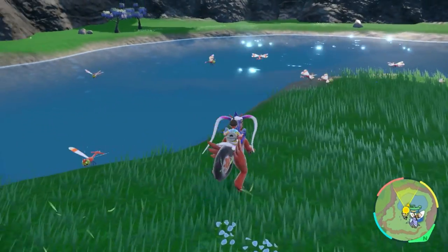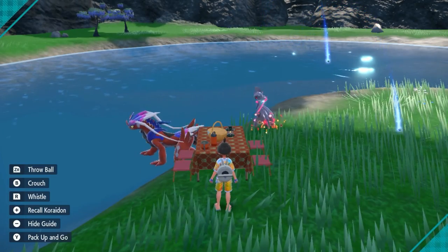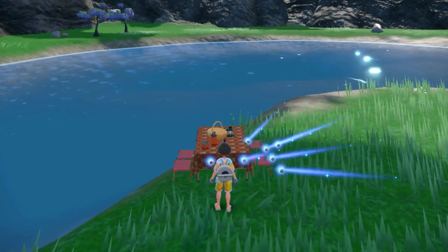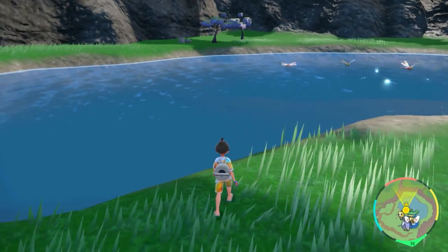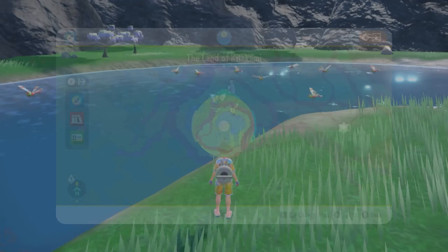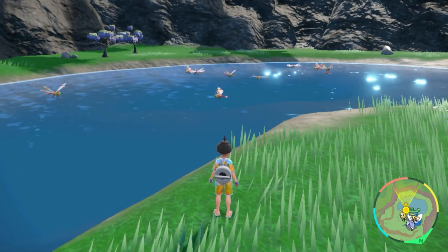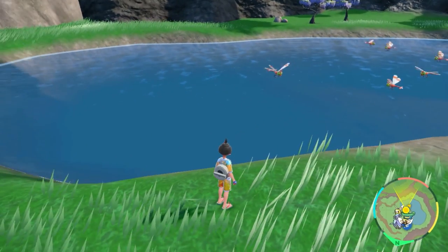I suggest doing a picnic reset when you're on this lake area — you just face all these Yanmaz. Stand over here and pop your picnic. Then you get a bunch spawning over here. So pretty much just picnic reset right over here at this exact spot. You don't want to run around, and you can zoom in if you really need to clarify if there's a shiny or not. Good luck hunting your Yanmaz.